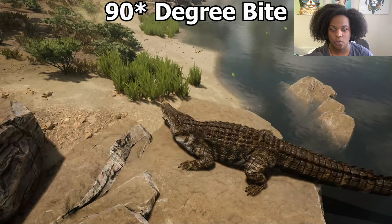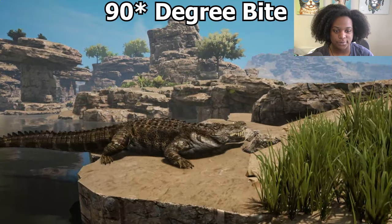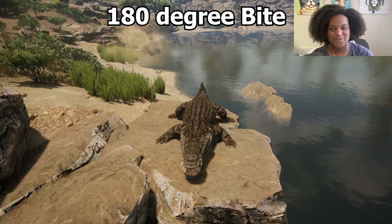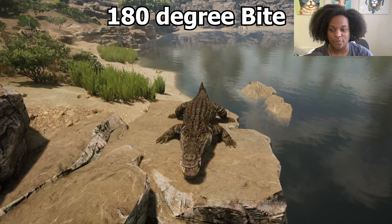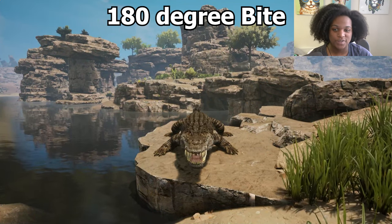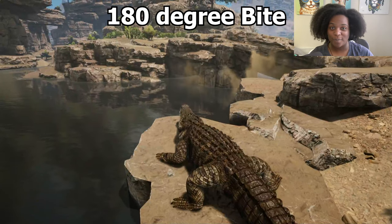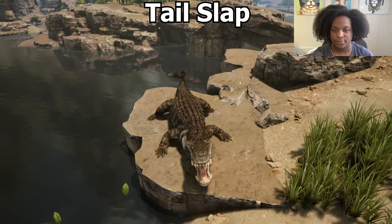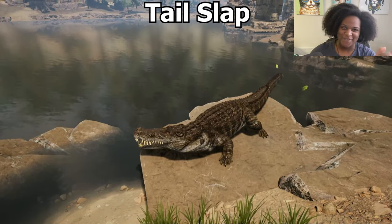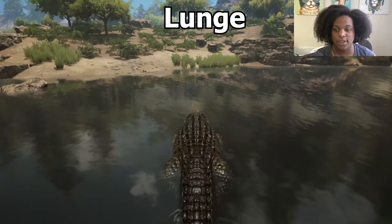Now we have left 90 degree bite — oh my gosh, and you stay pointed that direction. Right 90 degree bite — let's look at that from the front. Left 90 degree bite. Right 90 degree bite. Then we have left 180 degree bite — I love it, it's so good. And then right 180 degree bite. So somebody comes up and tries to attack you — use left 180 degree bite. And if they keep running around you because they want to bite you where your tail is, use right 180 degree bite. Then we have our tail attack — that's pretty smooth. There's actually more bones in this tail for the model, so it actually has some force and some weight behind that tail attack there.